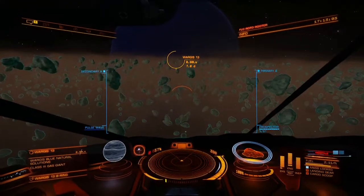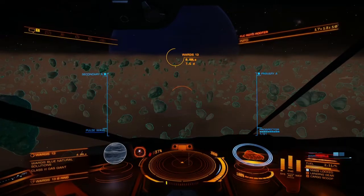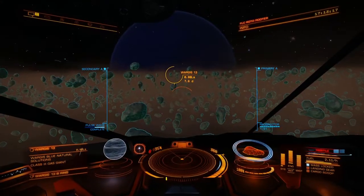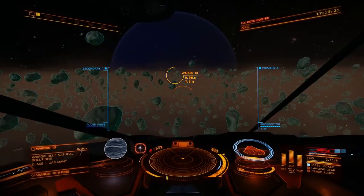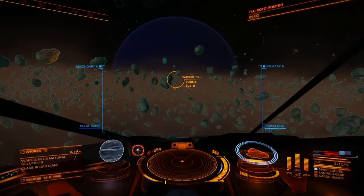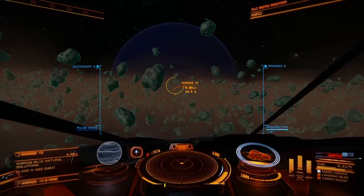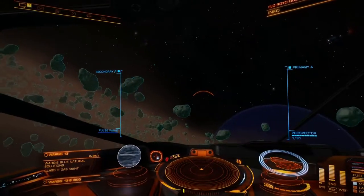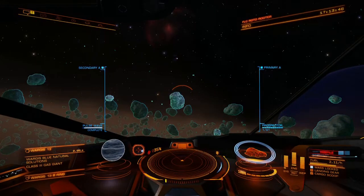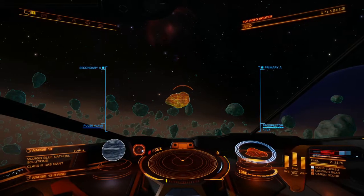Very nice atmosphere here - I like it. Brown, kind of smoggy. Anyway, the idea with the pulse wave analyzer is you hit the button and the little rocks glow orange if there's anything in them. Nothing there... hit the button again. Oh, there is one! See, this is the thing that's especially annoying - once in a while one of these rocks will light up the way it's supposed to while you're approaching it.